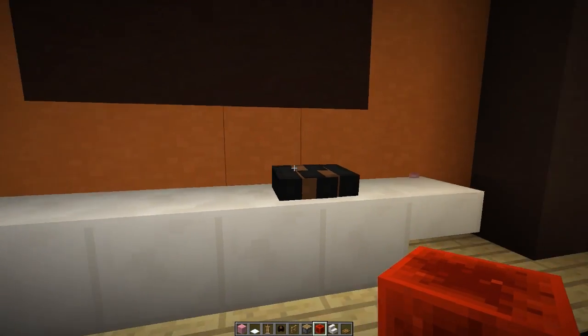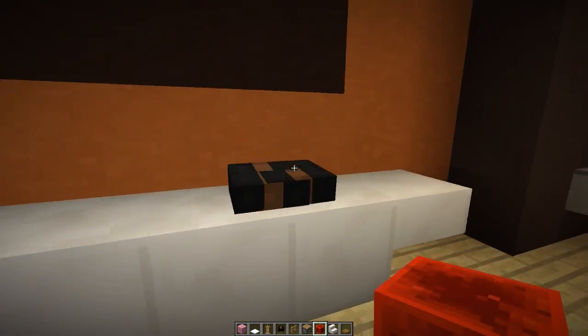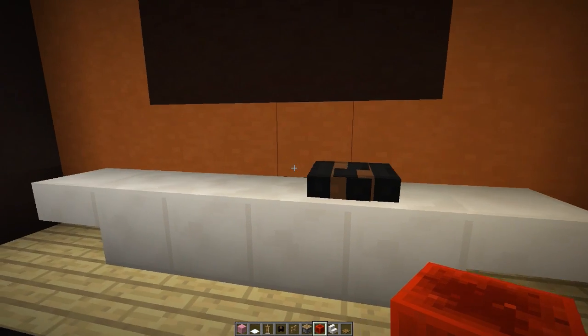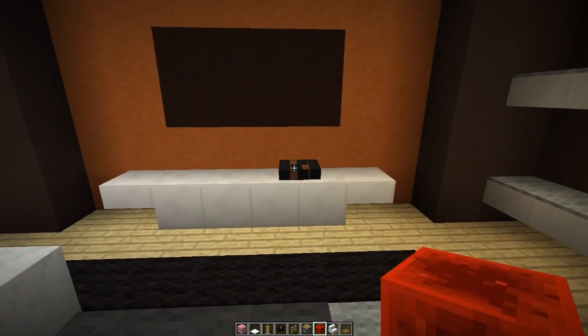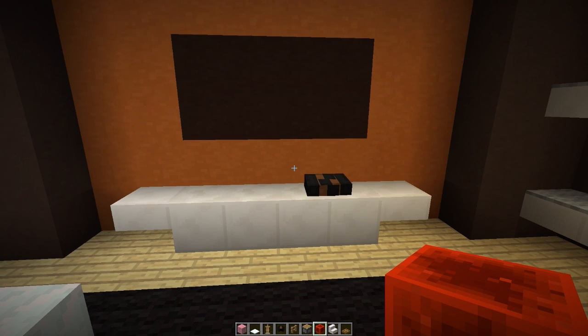And then they go perfectly on top of the armor stands. So now we get something that looks like a little black box in front of a TV unit — it looks kind of like a game console, and I think it looks really really cool. But if you are playing on the PC version of Minecraft, we can make an even better looking console with the use of custom heads.